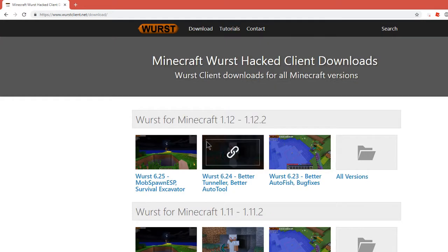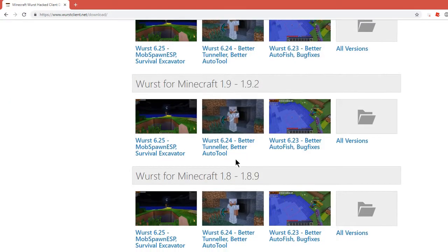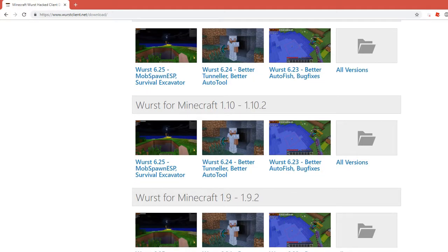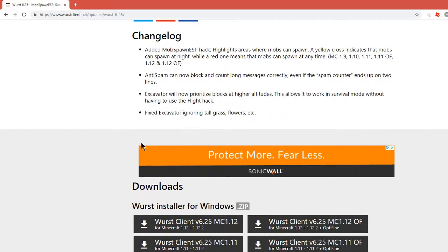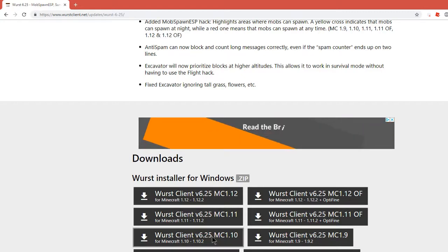It'll pull up multiple options: Worst for Minecraft 1.12, 1.11, 1.10, 1.9, 1.8, and 1.7. I'm just going to go ahead and download 1.9 because I don't have it yet. Once on the screen to download Worst, you're going to want to scroll down and under downloads, you would want to click on Worst client for 1.10 and install that.